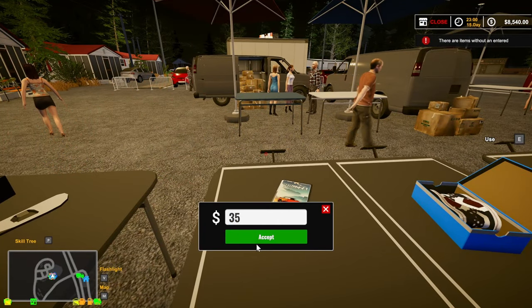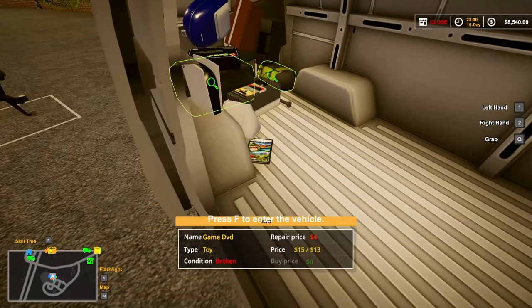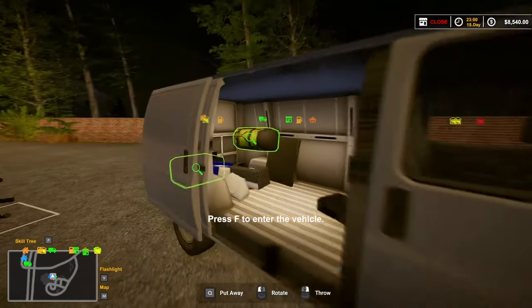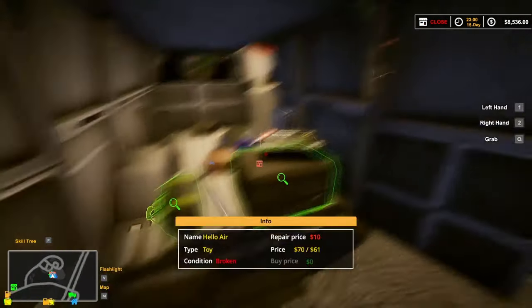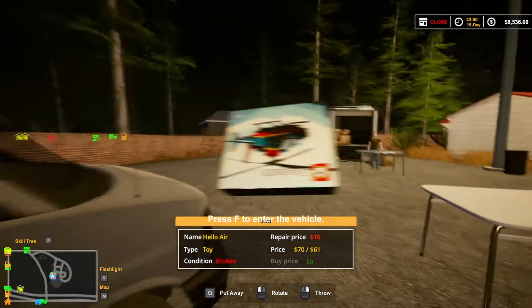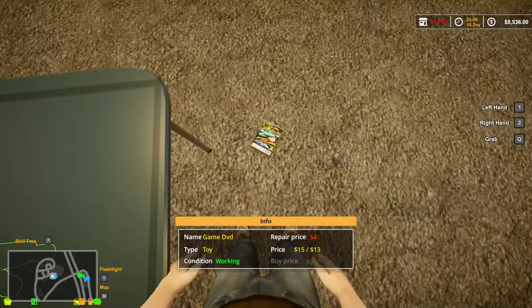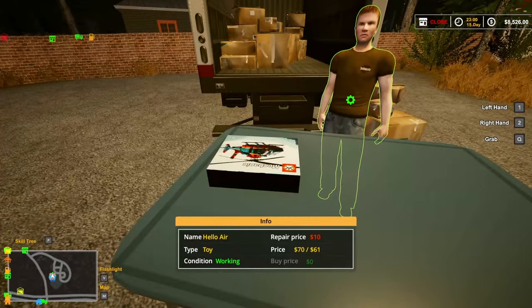Another DVD - broken, probably missing the directions. Somehow this game magically makes them appear. We got one we can explore. Let's open the tailgate to make it a little easier. We got another Hello Air - is it the same one? It looks like it - $70. I think I got two of the same toolkits too - $70. Well, I don't have it out yet but I can put them out once I get them priced.